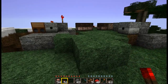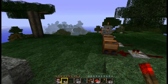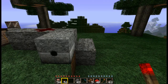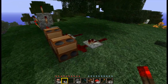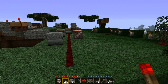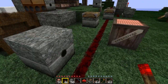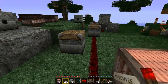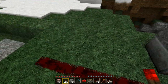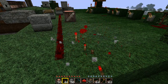Some blocks need to be strongly powered to work and others don't. For example, the dispenser doesn't need to be strongly powered but the note block does. Redstone will not trigger anything which is on the left or on the right side of a redstone wire. So the dispenser won't be triggered, the TNT won't be activated, and the piston doesn't move up. Only this piston here does because it is in line with the redstone.